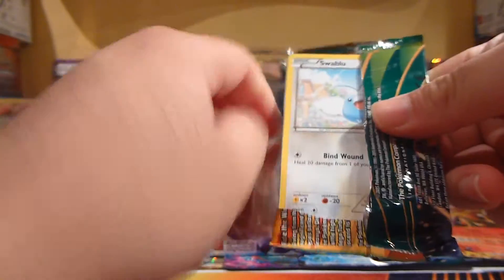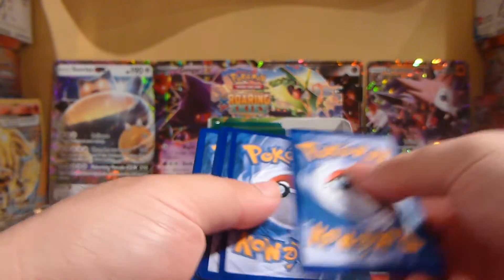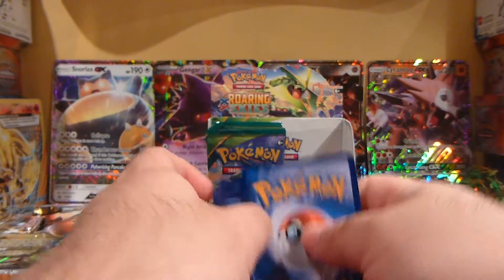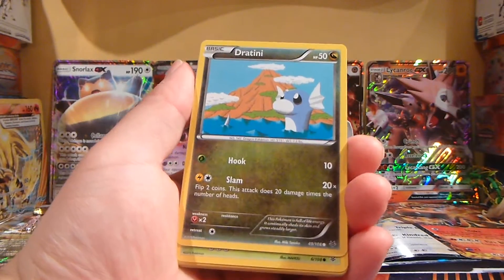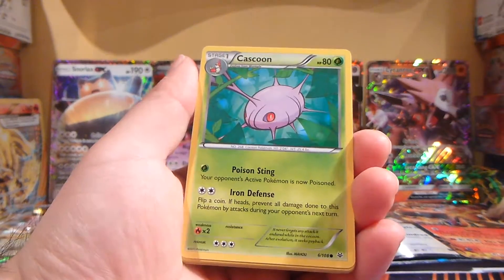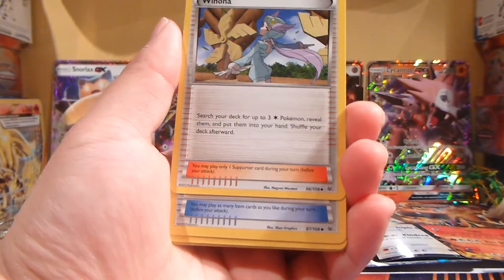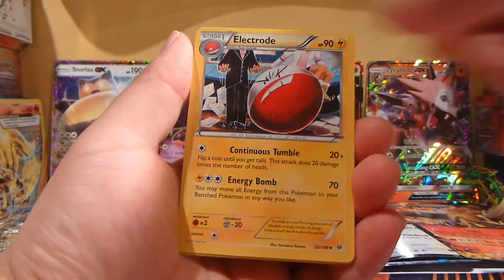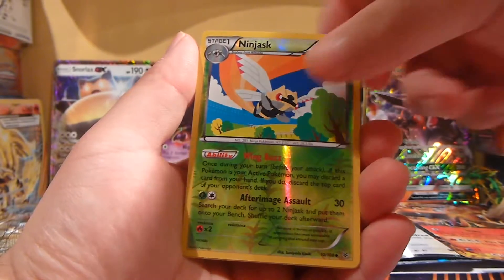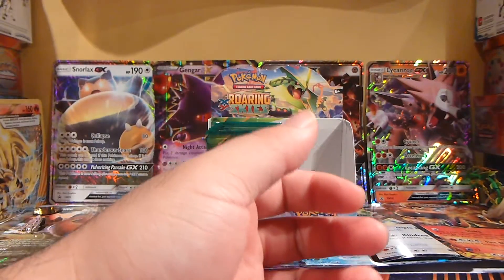On to our third pack. There's Swablu, a Shuppet, a Dratini, a Kaskun, a Hawlucha, a Winona, a Rayquaza Spirit Link, an Electrike, a Reverse Holo Ninjask, and an Altaria Full Art regular card.